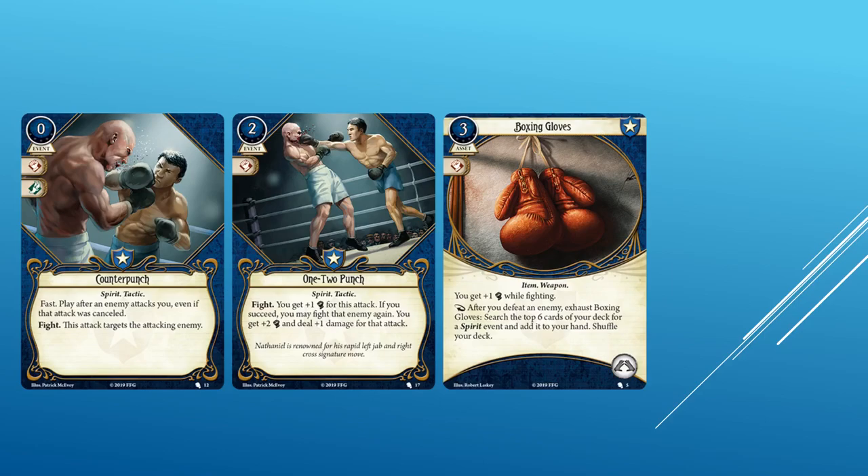One Two Punch is a two cost event with a fight icon, zero XP, Spirit and Tactic traited. Fight. Fight. You get plus one fight for this attack. If you succeed, you may fight that enemy again — you get plus two fight and deal plus one damage for that attack. One Two Punch is very exciting. It has the Spirit trait along with all of the Guardian events revealed to us, so Calvin Wright can play around with it. If you pass the first fight check, you have a very good chance of passing the second. This would deal four damage in total with Cho's ability and three damage for everybody else.